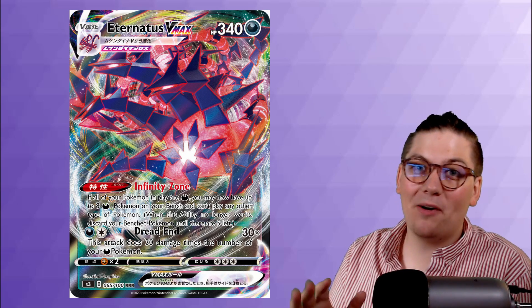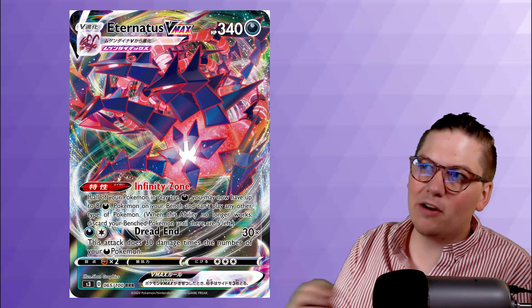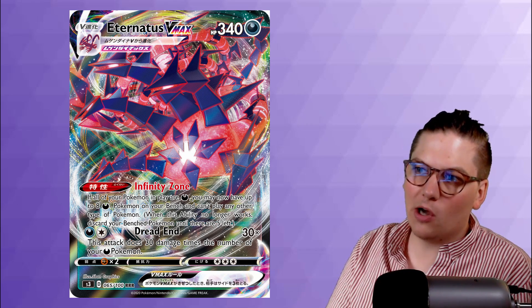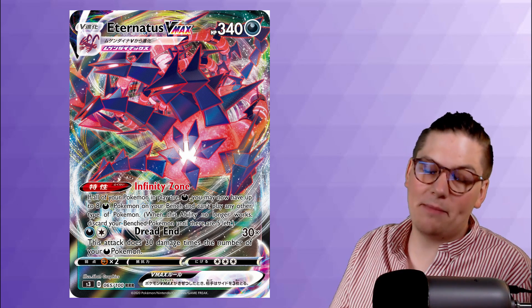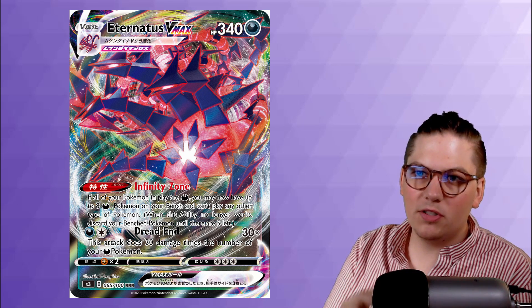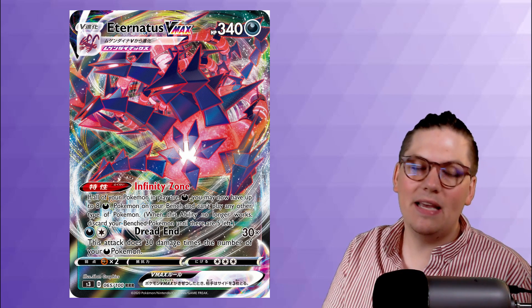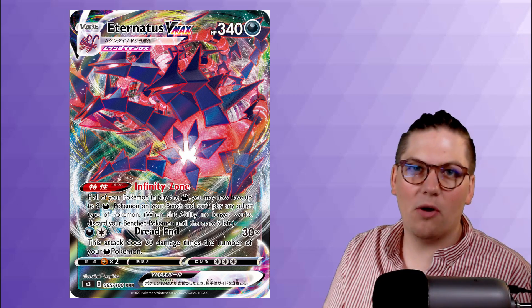Number 3 may surprise you — it's Eternatus VMAX. Coming in with 340 health, one of the biggest VMAXs we've seen, its Infinity Zone ability lets you have up to 8 dark Pokemon on your bench if all your Pokemon in play are dark — though you can't play non-dark Pokemon like Dedenne or Eldegoss. There is a new card called Cramorant V that helps. Dread End for 1 dark and 1 colorless does 30 times the number of your Darkness Pokemon. Being able to do up to 270 for 2 energy in harmony with the ability is extremely strong — Eternatus gets number 3.